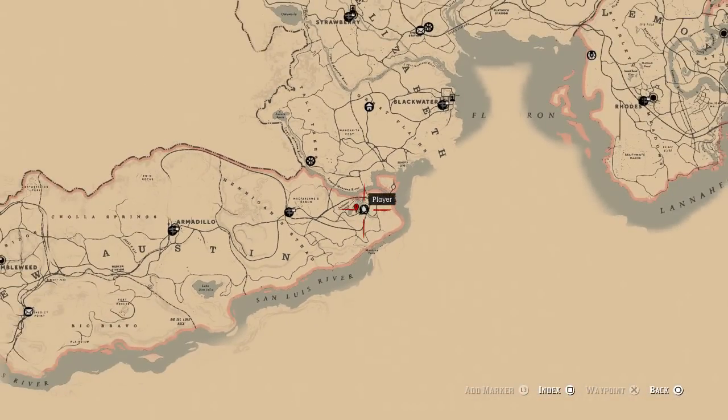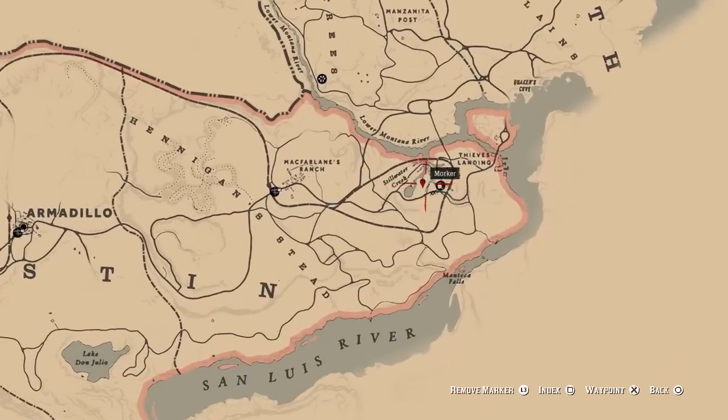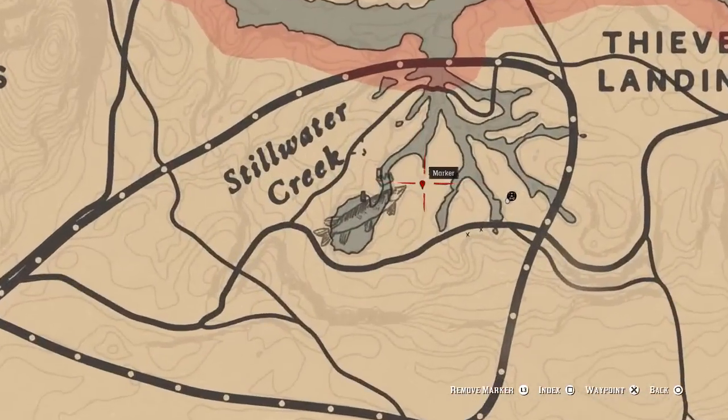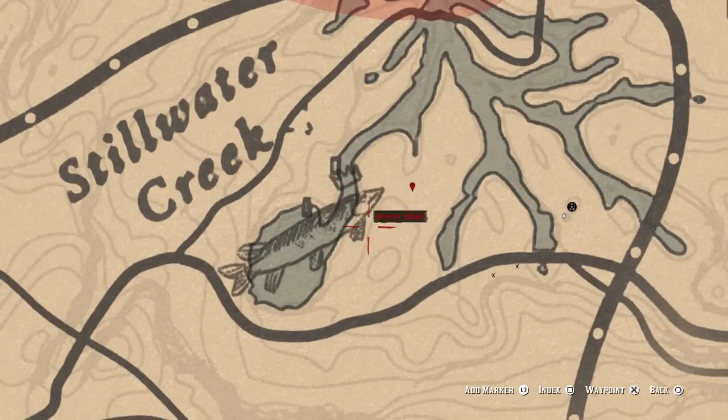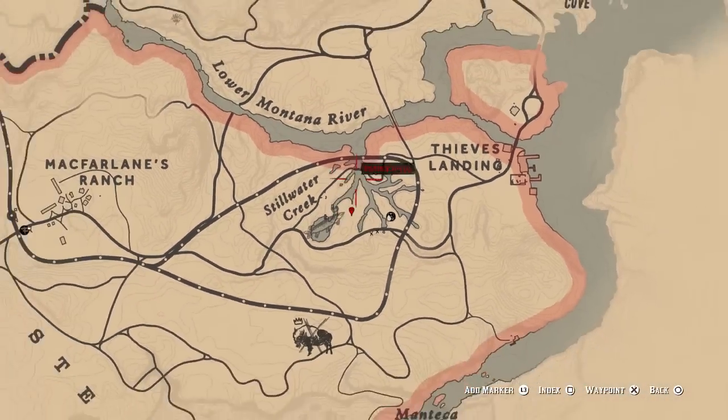This is where you need to be. You are going to have to have finished Chapter 6 to do this, so do not worry about it until you've actually finished the game. Then you can go ahead and go into New Austin, because that's when this area of the map is unlocked. You're going to be able to go to this area right here, and this is the exact pinpoint right in the middle of this little area of water.